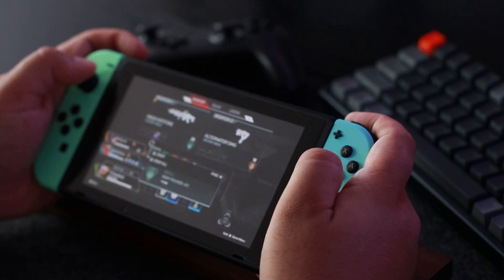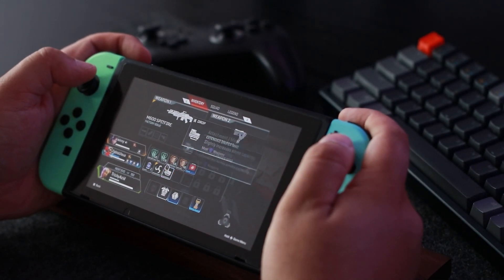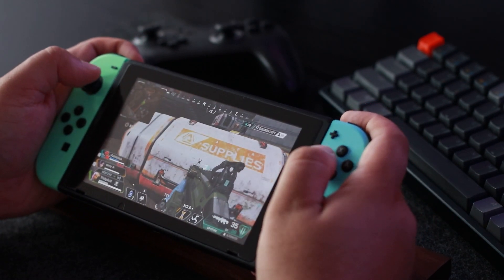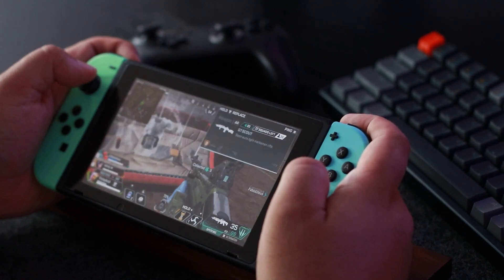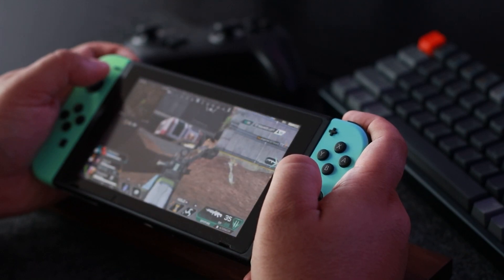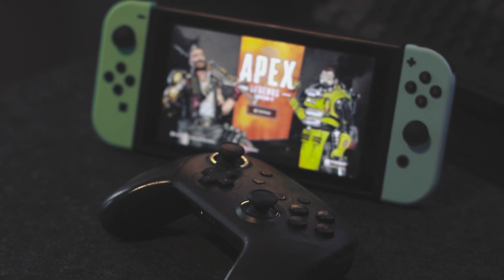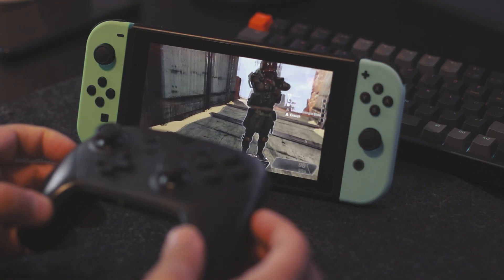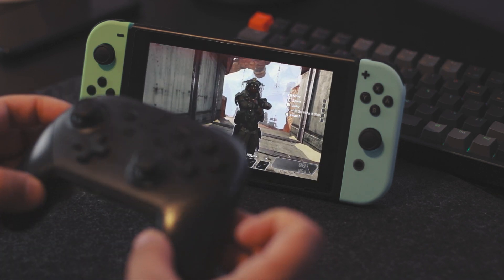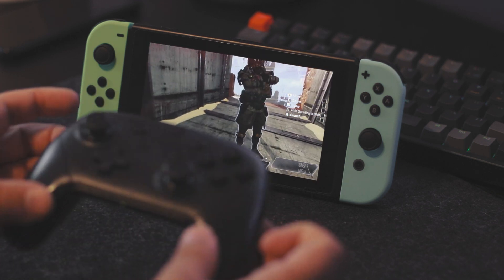Surprisingly, on handheld Apex still plays pretty well and I've managed to take out some enemies, but at the same time you can't really play at your best, and even with the Joy-Cons you still won't have the most pleasant experience. I'd say in short bursts it's fine, but if you're looking to play for a solid 3-4 hours, I don't think it holds up that well. And if you do wish to play docked, grab yourself a Switch Pro Controller — it will make a world of difference. Apex Legends also takes advantage of motion controls. For some people it can help with aiming, and this works both on handheld or with a controller. I prefer to play without motion controls, and luckily you can very easily toggle it on or off.